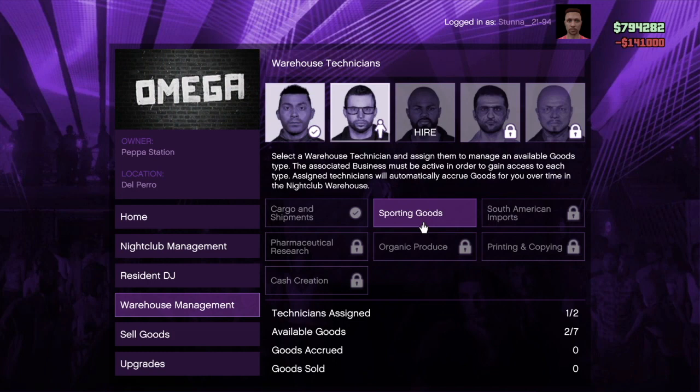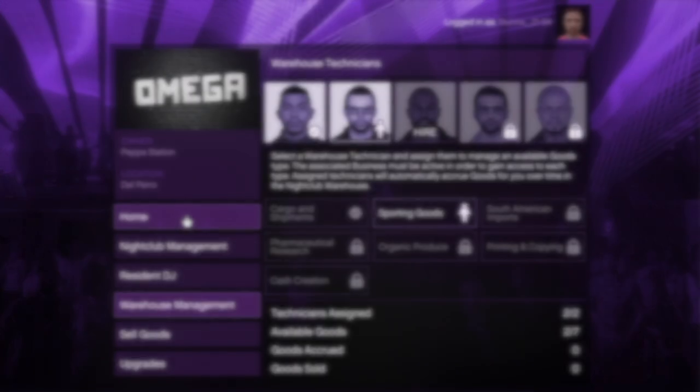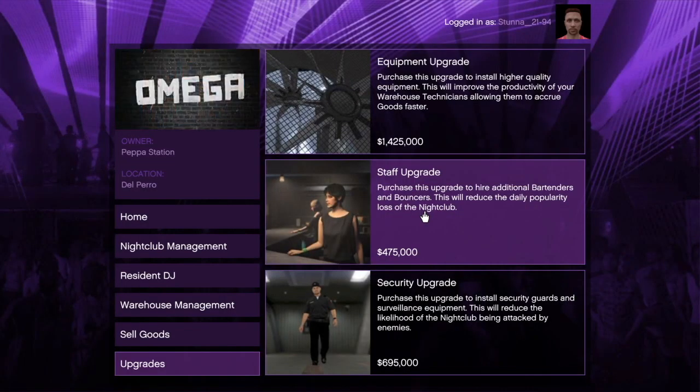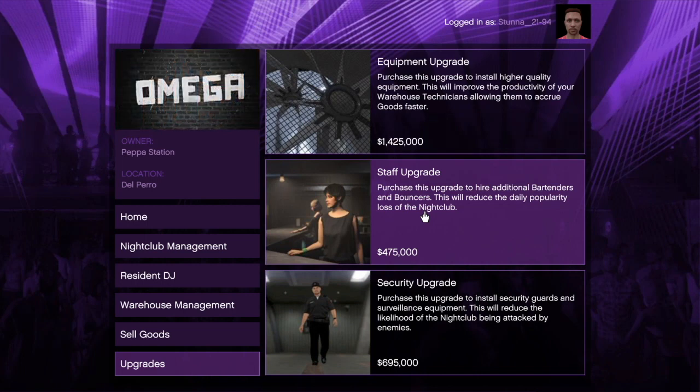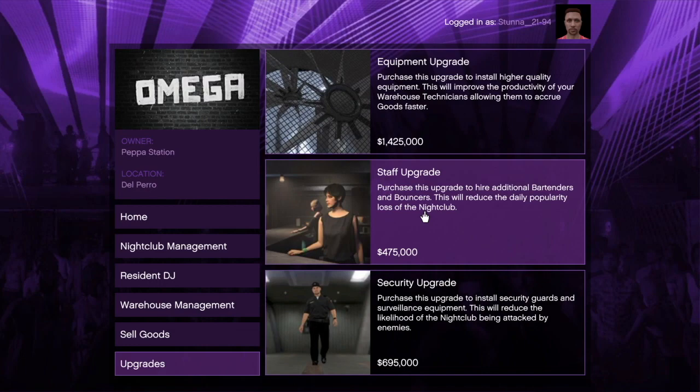You are given one free technician when you purchase a nightclub, and you can have up to five technicians mapped to five different businesses. This is a very good way to make money because it is passive income — you have to do nothing at all as it relates to gathering the goods. All you have to do is when it becomes time to sell, go to Sell Goods and click sell. In terms of upgrades, I recommend upgrading the equipment first as that gives the most benefit, then the staff upgrade, and finally the security upgrade.